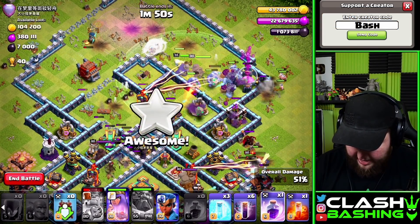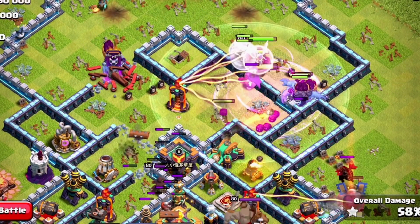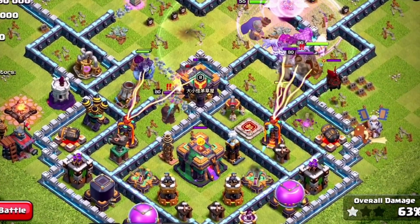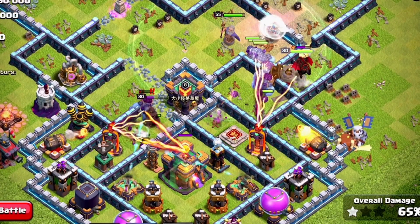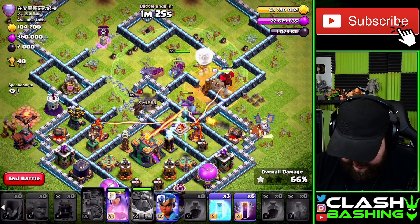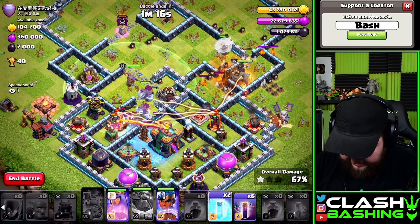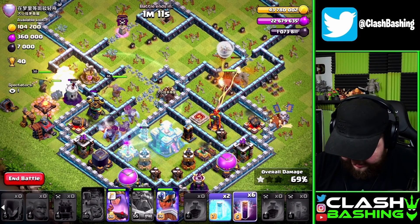The rest of the clan castle is pulling out. My main concern right now is how we're going to get to the town hall. Let's rage these guys and try to get through this wall because we're in a peculiar spot. We do have our yetis working up the middle and still have the royal champion in hand. Where's our queen? She's fighting the hound — but how are we going to get this town hall down?